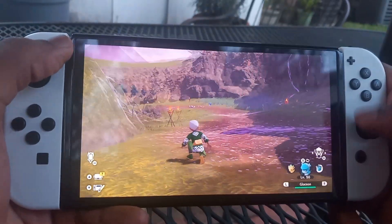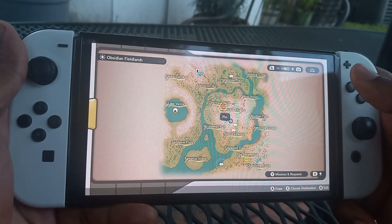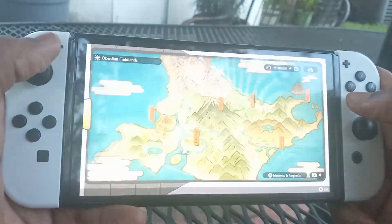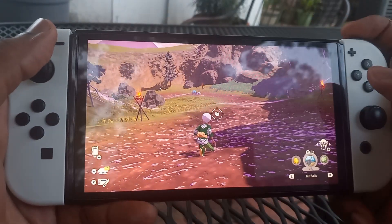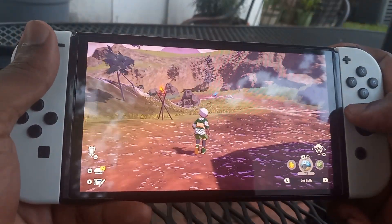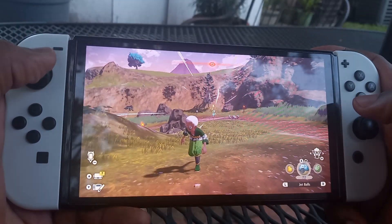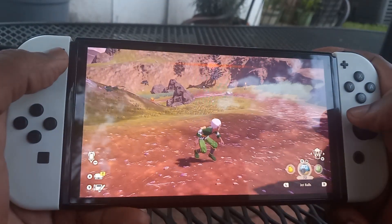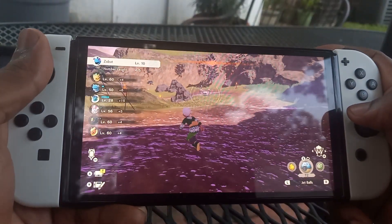To get Zubat, head over to Deer Track Path in Obsidian Fieldlands. He moves a lot and is on high alert, so just use a jet ball to get past the Geodudes. And that's how you get Zubat.